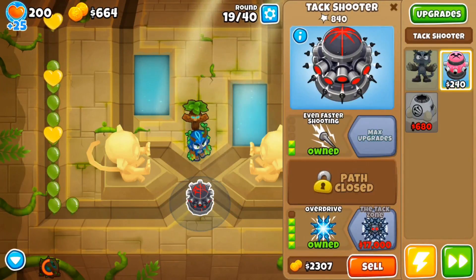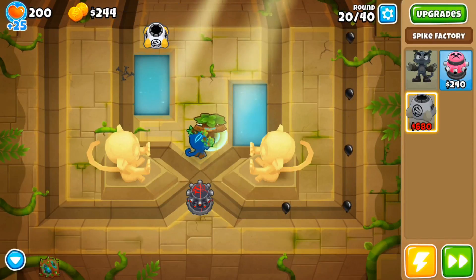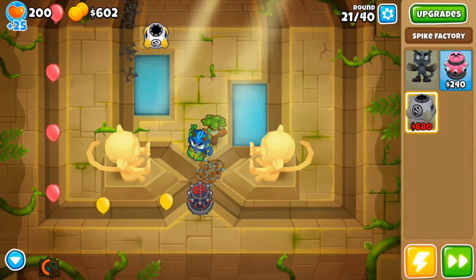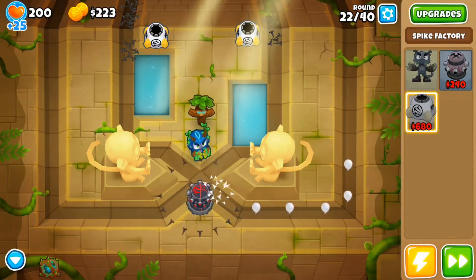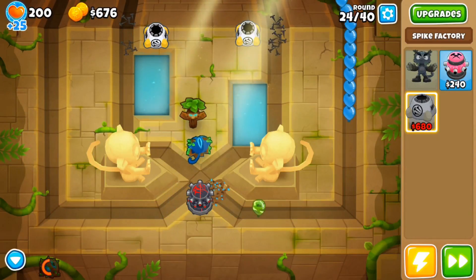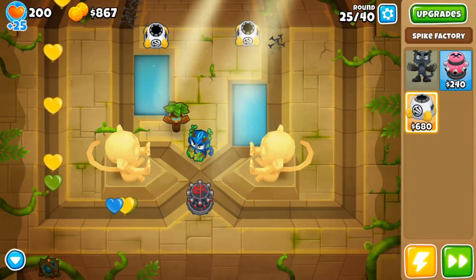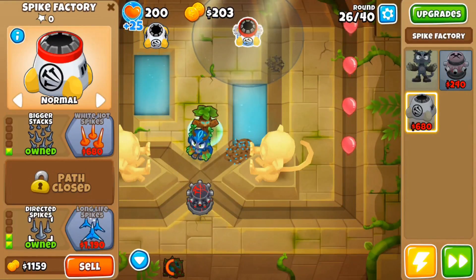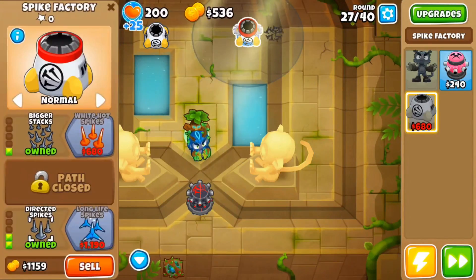The daily challenge restricts you to three towers, one of which is the hero. It only goes up to around round 40, so you don't really have to worry about camo lead bloons. Technically I didn't need the white hot spikes on the spike factory — I only needed those if going for mines. With Obyn I've already got lead popping covered, so I don't need hot shots on the tac shooter since there aren't that many leads compared to what Obyn can handle.